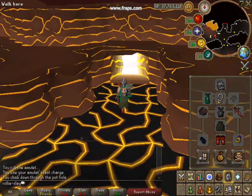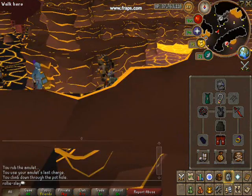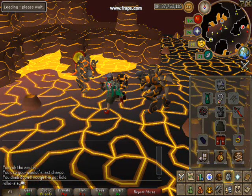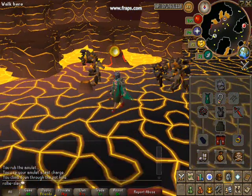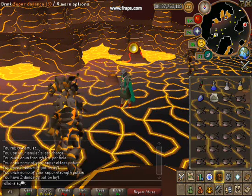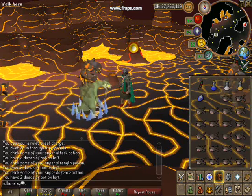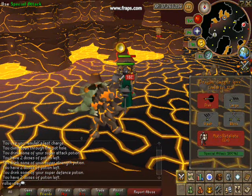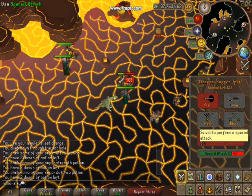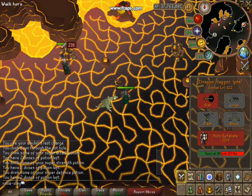Then run west. I suggest killing the level 1, 146, and 149 Tzhaar as the only melee attack, which your armor is good against. Summon your bunyip, or you can use a beast of burden if you're going for speed. They're pretty easy — they don't hit very often and when they do it's not high. That's the melee method.